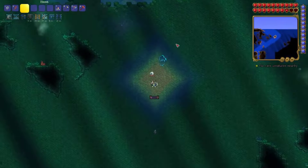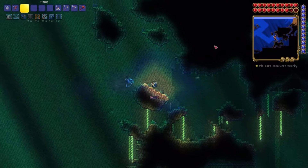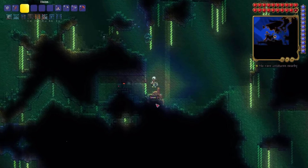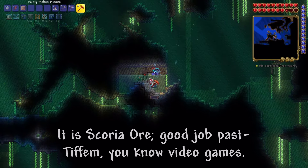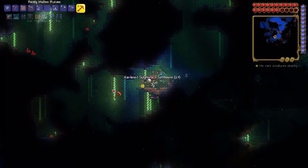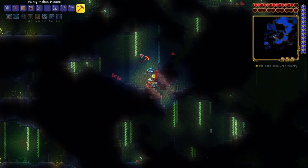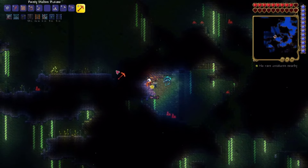There should be chests as we go deeper down. This is also the biome where you get the ore in hard mode — it's one of the three ores that you need later on. I don't remember the name of it; it's like Scoria or something like that. But yeah, you can get loads of stuff from the crates down here. Like I said, there are a few mage weapons we can get that are really good, but there's also gear and whatnot that you can find.